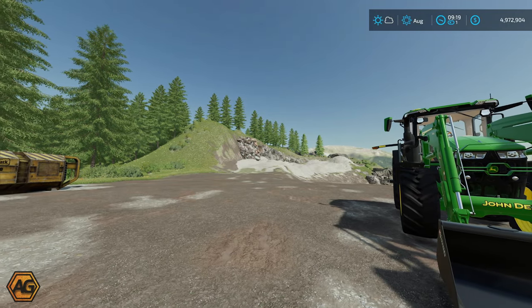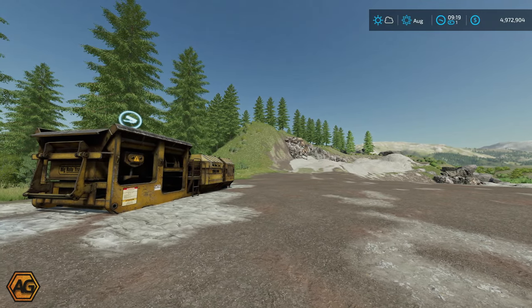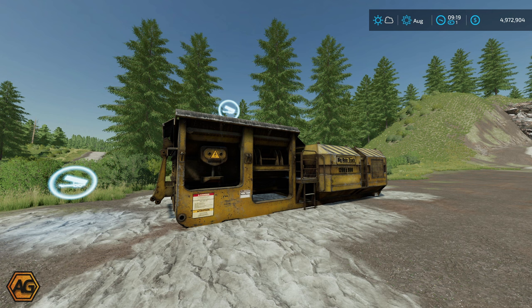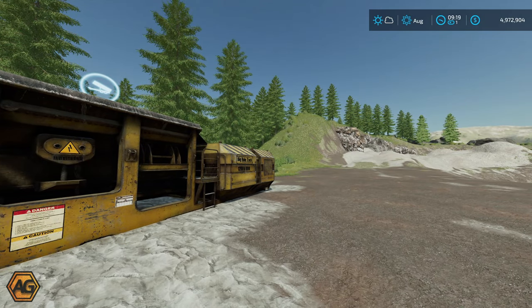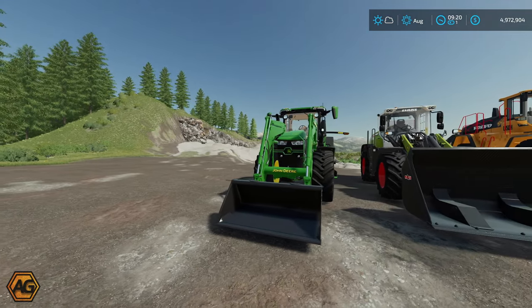We're going to start out here at the gravel mine and then go over to the gold mine. The gravel pit is set up and has a rock crusher, set up just to sell. In the menu under stones you can see we've got the debris crusher at $151. The other place you can sell is the train. There are also two placeable mods here — the lime production and lime factory — out of the in-game mod hub, so they've been tested by Giants and are trustworthy mods to use.